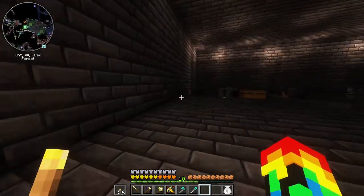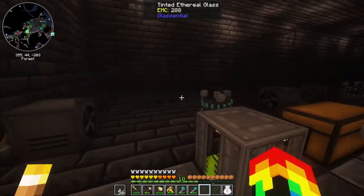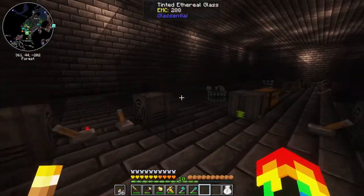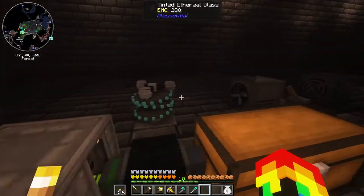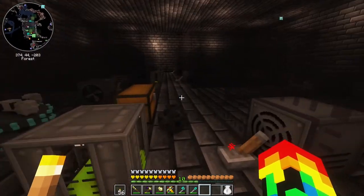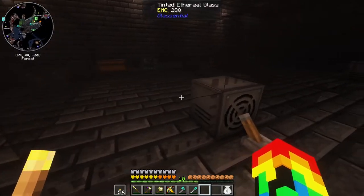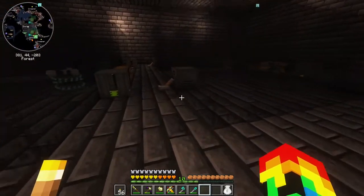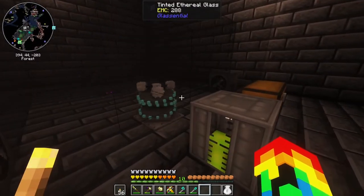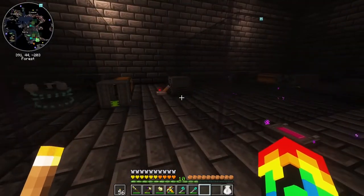Welcome to mob hell. My cat stole my chair again so I'm on the funny chair, so my volume might not be the best. In this one we got skeletons, in this one we have spiders. I pretty much just put down all the spawners — I don't think I did creepers, and I think we had silverfish. I didn't know how silverfish would turn out, so everything goes in here.